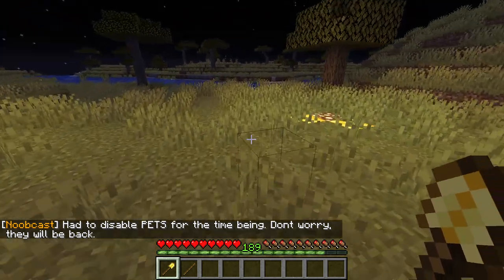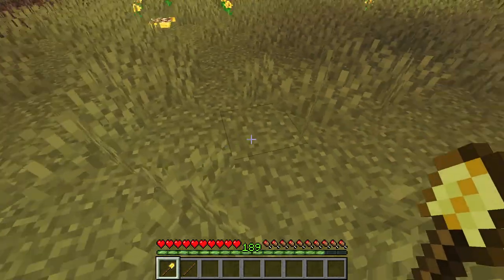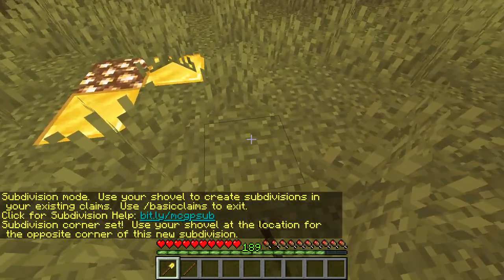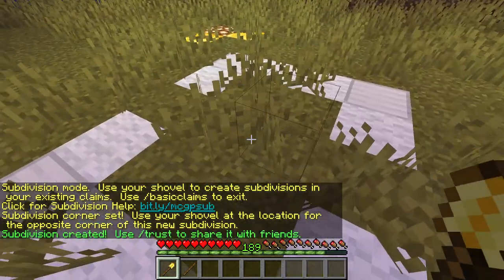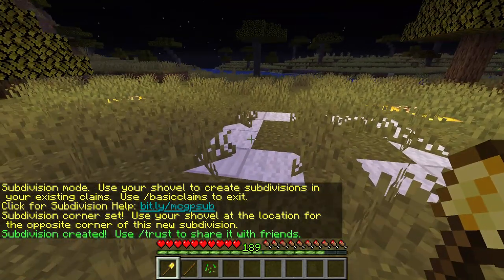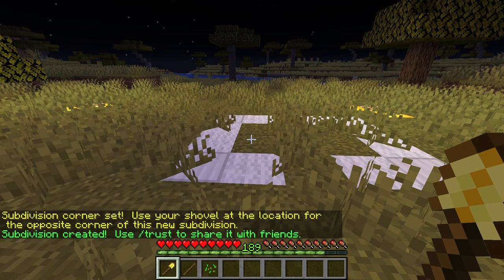If you have your golden shovel and you stand inside your claimed area, you can do subdivision claimed. Then you select the area you want subdivided. Now you can give trust inside this area without granting trust outside of it. It's that simple. Hope it was useful. Bye bye.